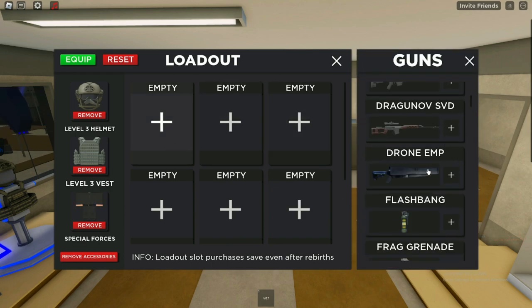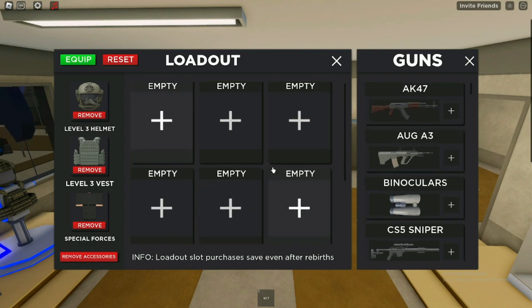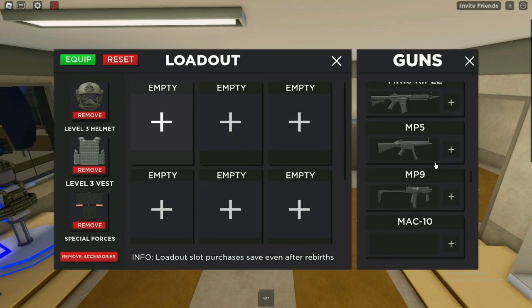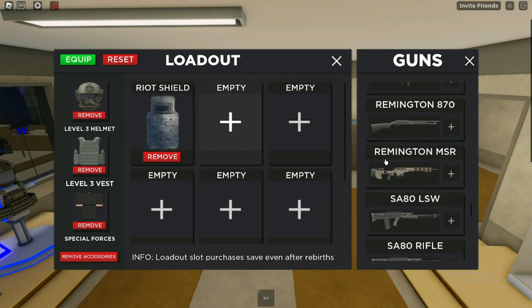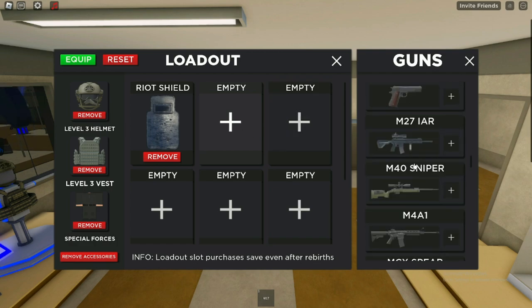For our uniform, I personally enjoy the navy uniform but a lot of people like to use the special forces, so I'm gonna use that for this video. For our first inventory slot, we're gonna put the riot shield, which pretty much blocks all bullets from coming your way. RPGs it's not that great against, but it'll still definitely protect you a bit.